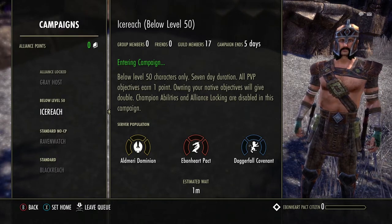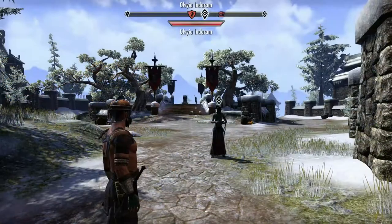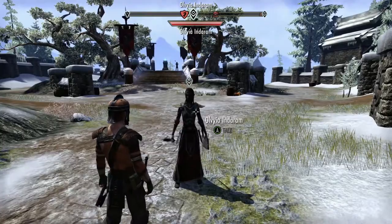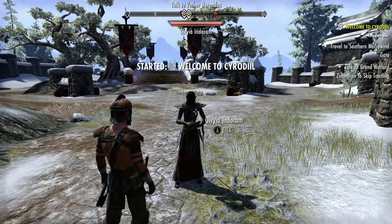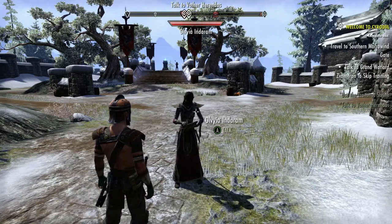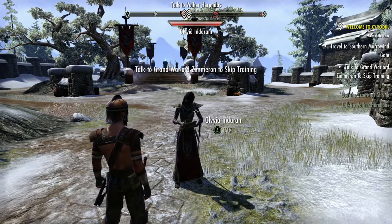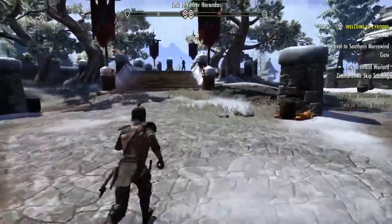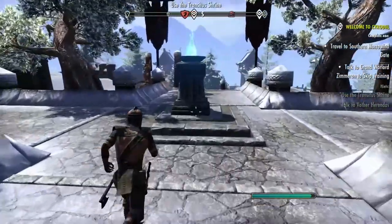As soon as we show up, there's a person right in front of us — we're going to talk to them. We need to travel to the southern Merowind Gate. Do not talk to the Grand Warlord because that skips the quest, and we don't want to do that — especially for a new or returning player — because completing the quest levels up your new skill lines.